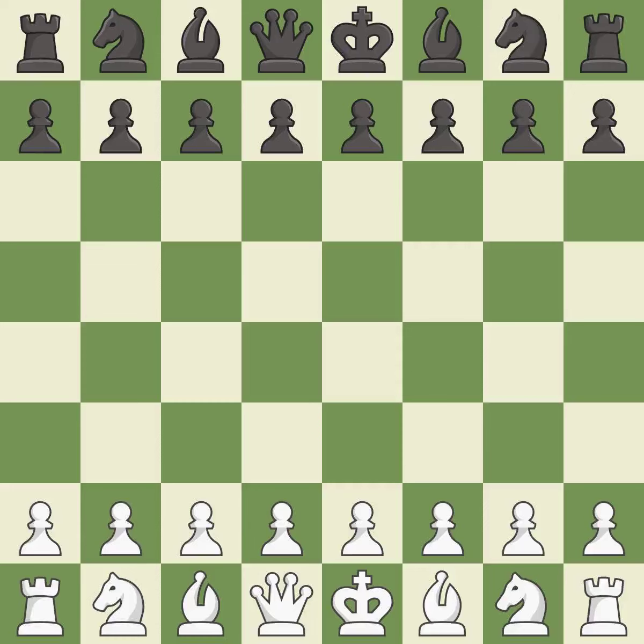Smooth — one player took the advantage and never let go. That game was pretty competitive. Both players had an amazing opening. White was a cut above black in the middle game. The players battled pretty evenly in the end game.